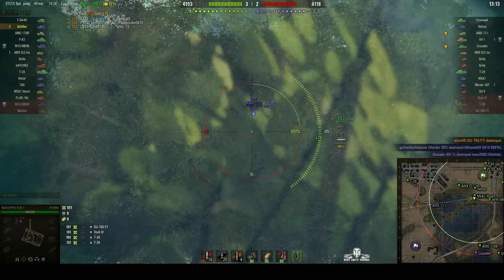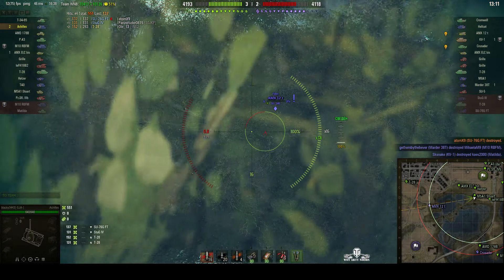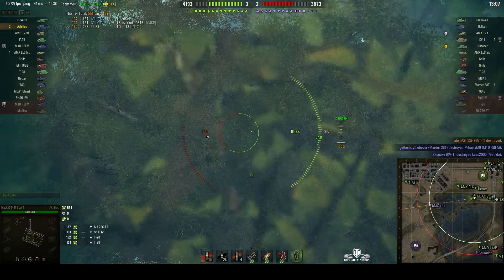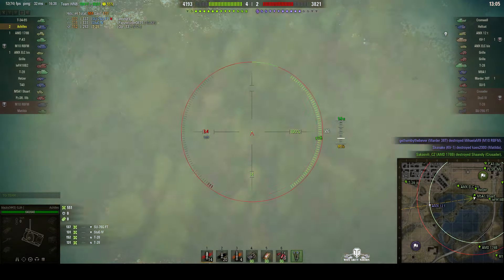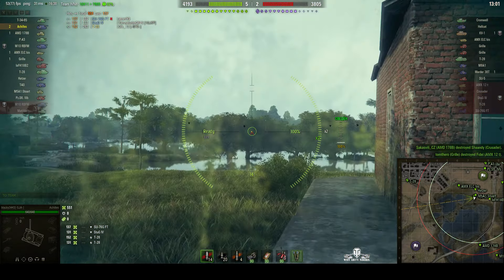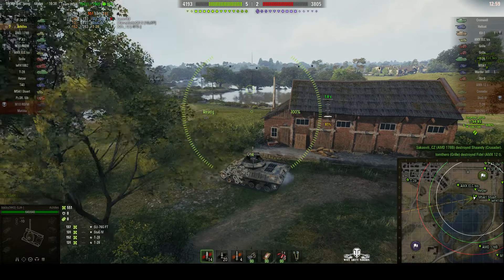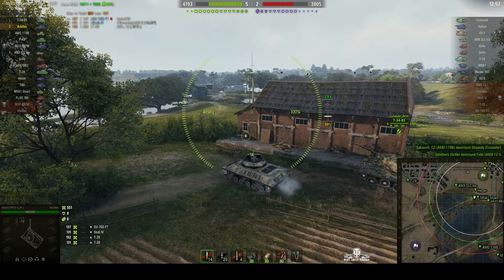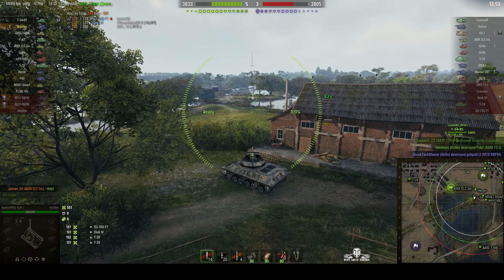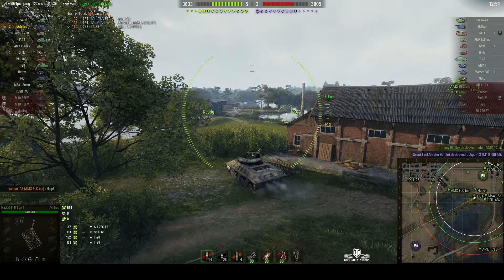Now that AMX 12 ton is still hiding behind that little house I think. There's a set of buildings there, can't get a shot on him. He started this battle with an equal amount of AP and APCR, sticking to the AP for the moment because obviously it's the credit earner.